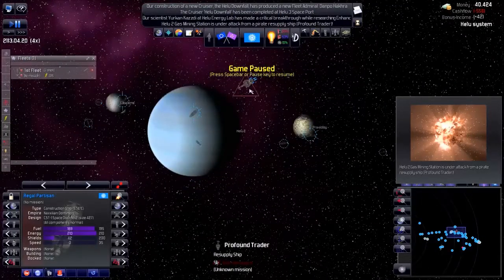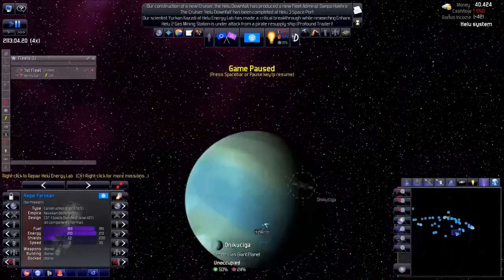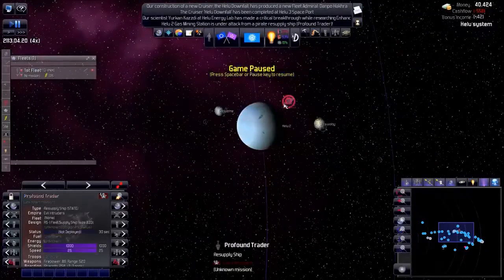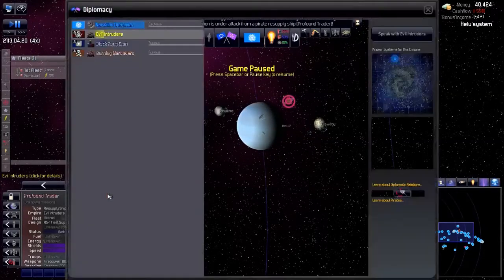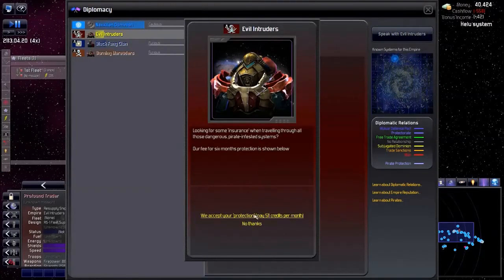That's a resupply ship — those are freakishly strong, they have like a thousand shields and a lot of firepower. I will have to pay them off, unfortunately — 511 credits per month. That sucks, but I can handle it.